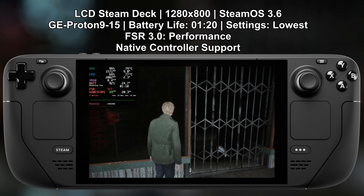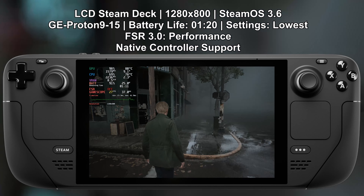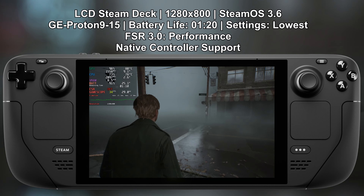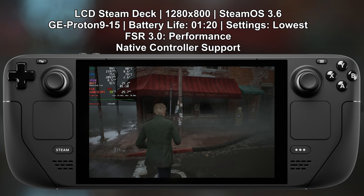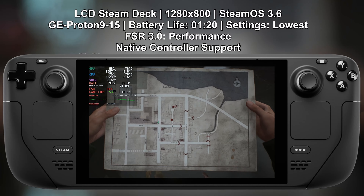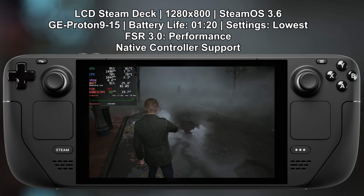Going into FSR performance mode, we are dipping into the high 30s, low 40s maybe. But again, as soon as you get into some kind of combat, it will start to drop down. Regardless, this is pretty much what you need for this type of game, because there is combat, but it's not really that performance-intensive — it's more about running around, exploring, and trying to figure out what the story is.